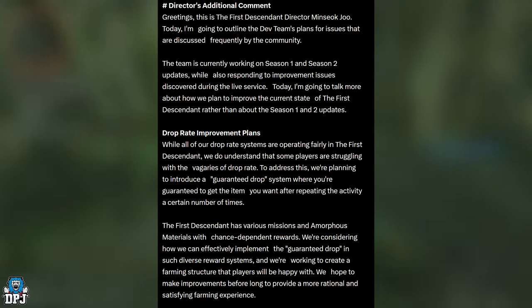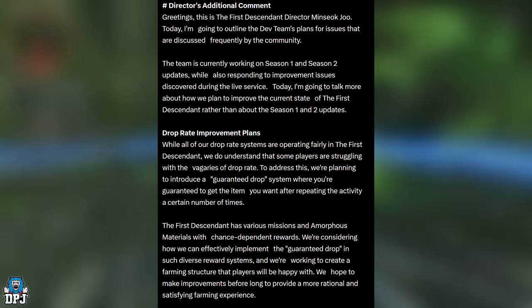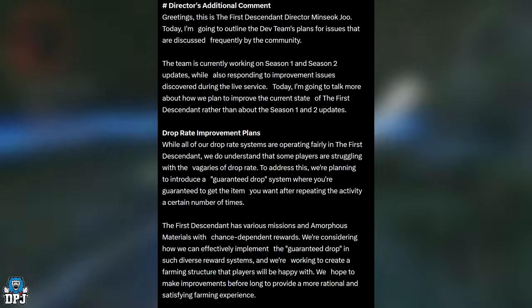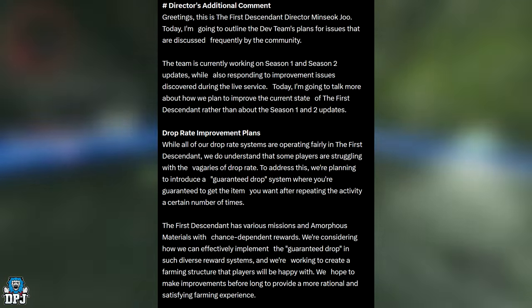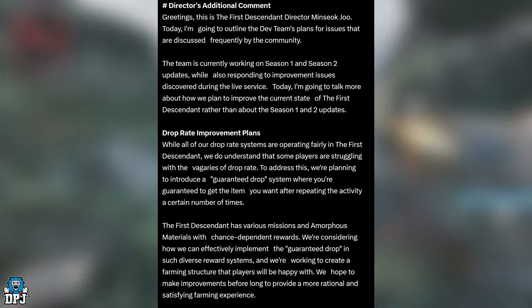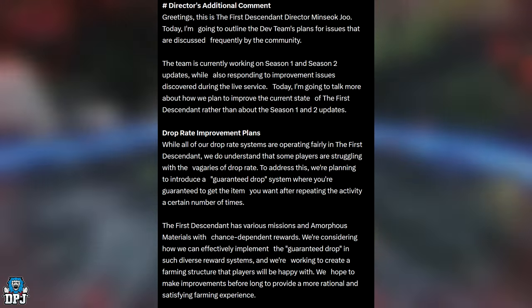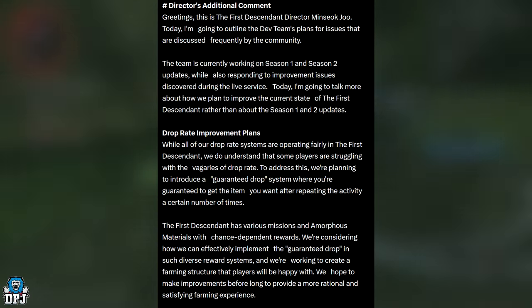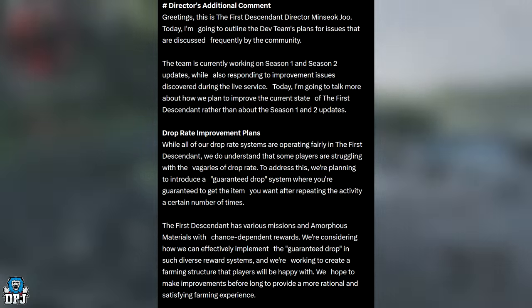Drop rate improvement plans: while all drop rate systems are operating fairly in First Descendant, we understand some players are struggling with drop rate values. To address this, we're planning to introduce a guaranteed drop system where you're guaranteed to get the item you want after repeating the activity a certain number of times. First Descendant has various missions and amorphous materials with chance-dependent rewards, and we're considering how to effectively implement guaranteed drops across these diverse reward systems.